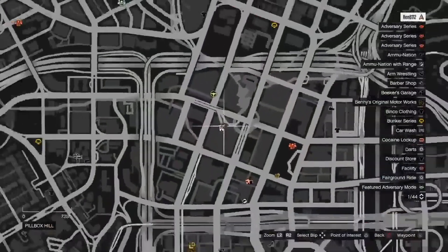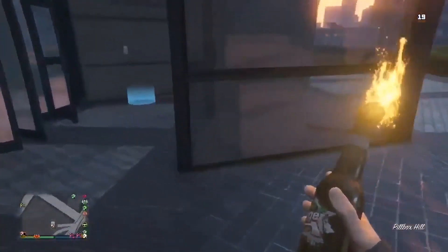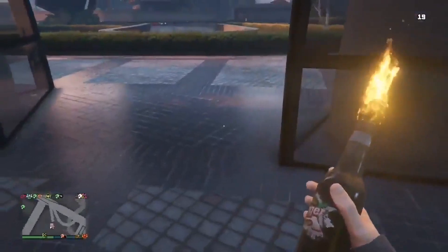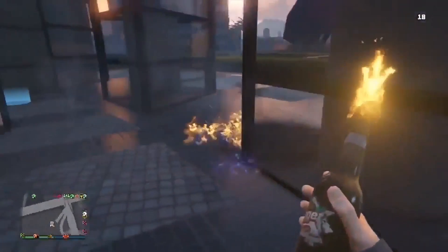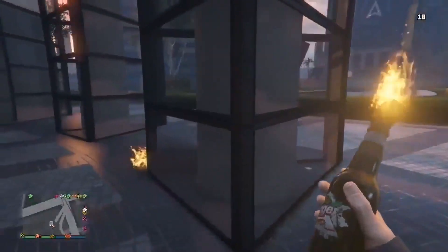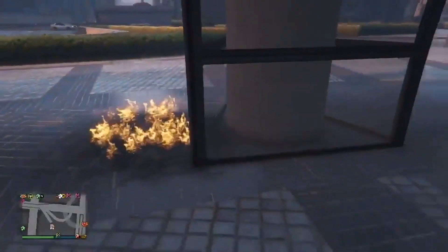This one's a classic. Look at these glass pillars here at the Maze Bank Tower. You can see through them because they are glass. But apparently glass in GTA Online doesn't work the same way it works in real life. If we throw a Molotov on the ground and it catches fire, and then we go to the other side of the glass pillar and look through, the fire has disappeared. Somehow you can't see it.